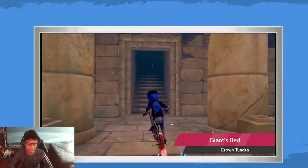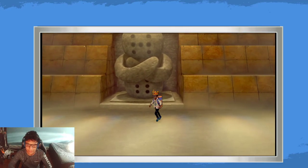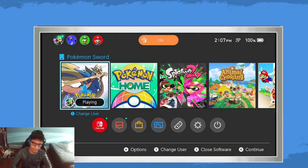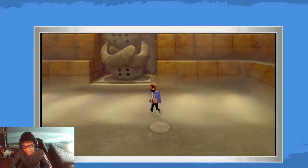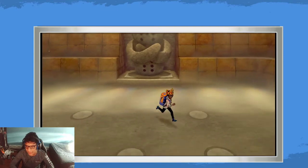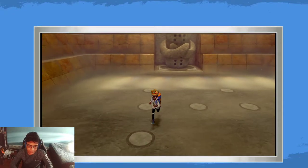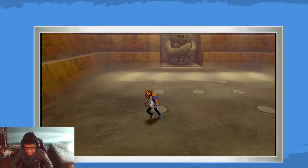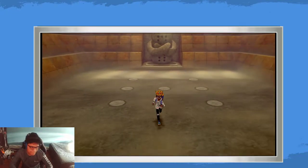The Regis are a different type of static encounter. You do the dot pattern on the floor, it lights up, and the Regi spawns. There are two approaches: the traditional soft reset where you save in front of the statue, or you run away and redo the pattern to respawn it. Either works — if you're fast and consistent at redoing the pattern that's fine, but I personally prefer soft saving since the pattern approach requires focus and you can waste time if you mess up. I do soft resets personally.